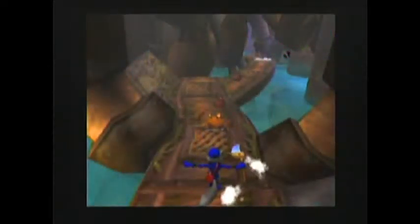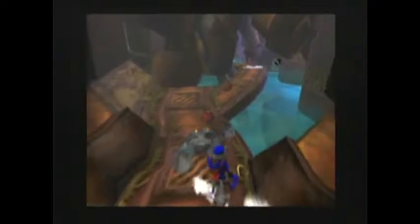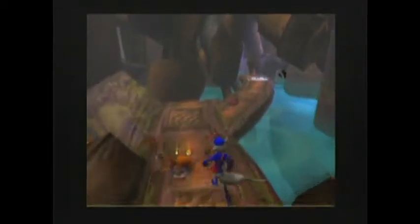The thing that I kind of wish we didn't get rid of was the original idea that Sly's eyes — you should always be able to see them, even in the dark. So when he turns around, you'll see here how his eyes pop out.